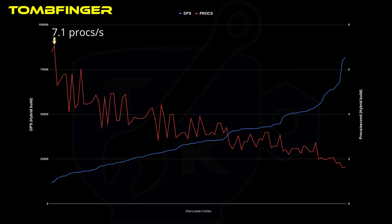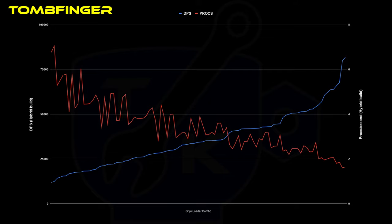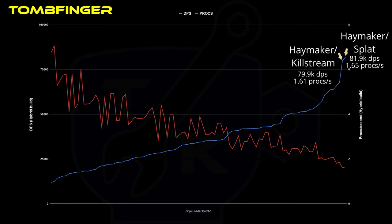Still, for those specifically looking to build a status-based Tombfinger, the notable peaks are these three, depending on how much damage you want to retain along the way. On the damage side of things, an incredibly sharp jump towards the far right side makes it clear that the most powerful Tombfinger options are a cut above the other choices. The two points at the top end are the Haymaker Splat with 81,900 DPS and Haymaker Killstream with 79,900 DPS, rocking 1.65 and 1.61 status per second each. The Haymaker Splat is the superior choice, entirely due to it having a larger magazine, offsetting a slightly higher reload time.